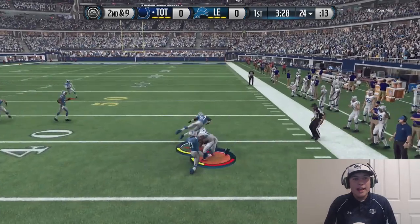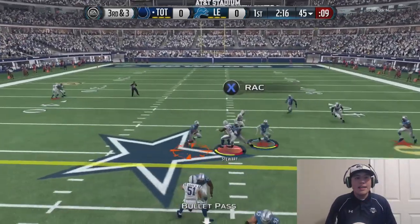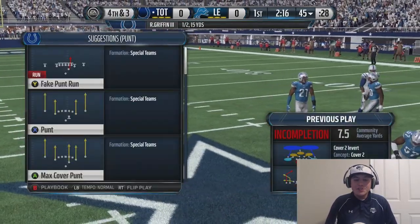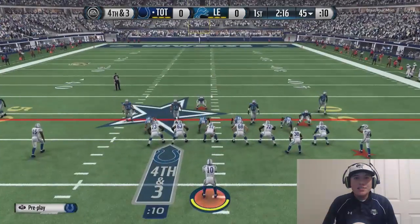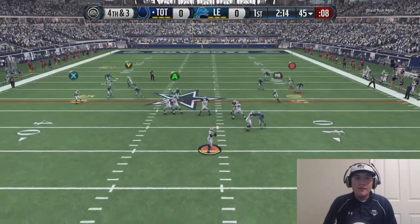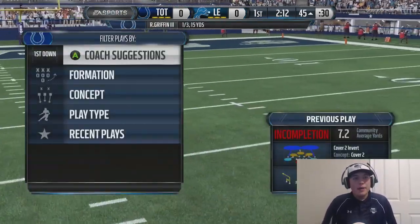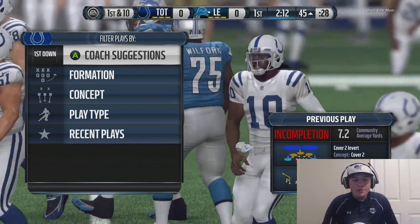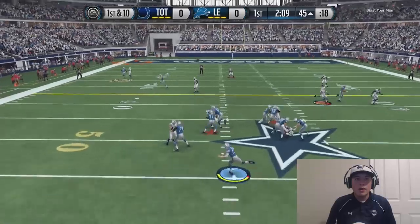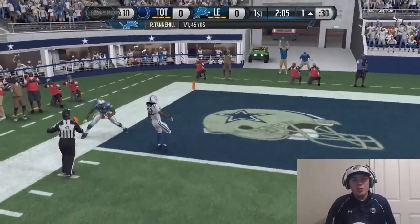Got RB wide open for the pass and he's dropping it — not a very good ball by RG3. We're gonna have to punt. Being risky right off the bat, going for it on fourth down. We have RB wide open again and RG3 has a broken arm — we can't make the pass. He was wide open, that was an easy first down.